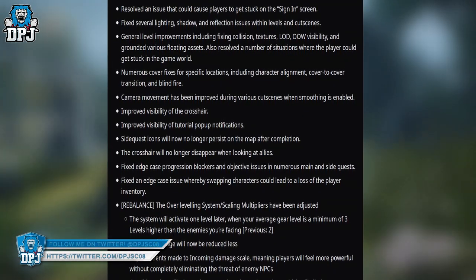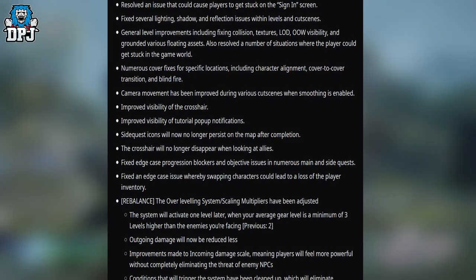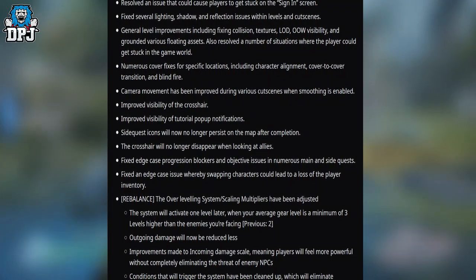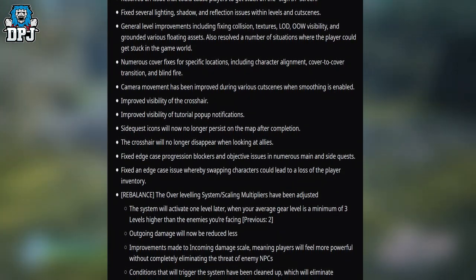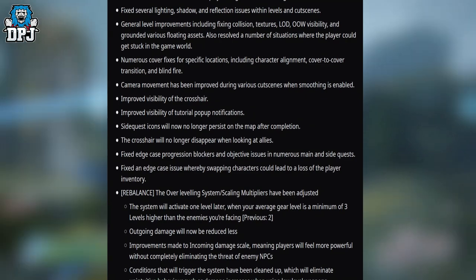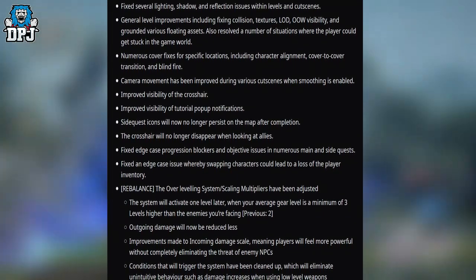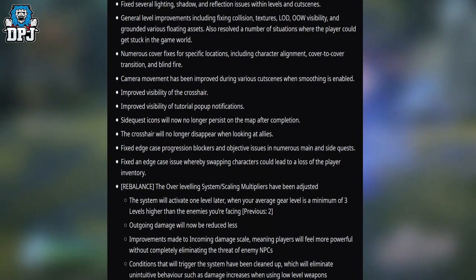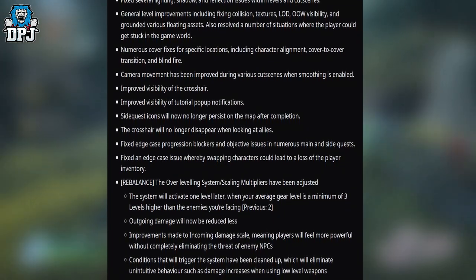Camera movement has been improved during various cutscenes when smoothing is enabled. Improved visibility of the crosshair. Improved visibility of tutorial pop-up notifications. Side quest icons will no longer persist on the map after completion. The crosshair will no longer disappear when looking at allies. Fixed edge case progression blockers and objective issues in numerous main and side quests.